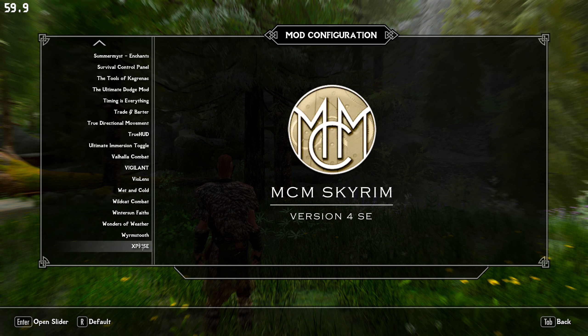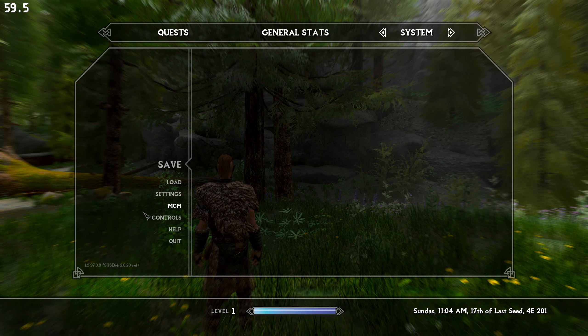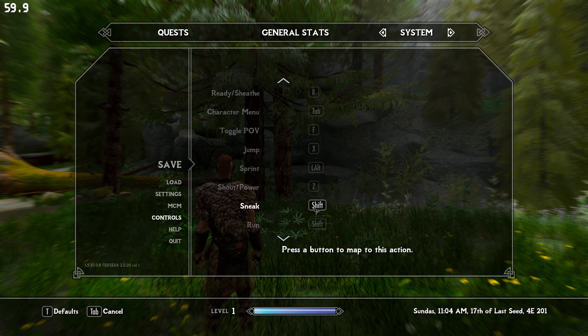Ultimate Immersion toggle — what is that set to right now? X. We'll set that to B, I think that's my hotkey for that. And then the controls — make sure this is everything. Jump is X for me. And then sneak is going to be our dodge key.